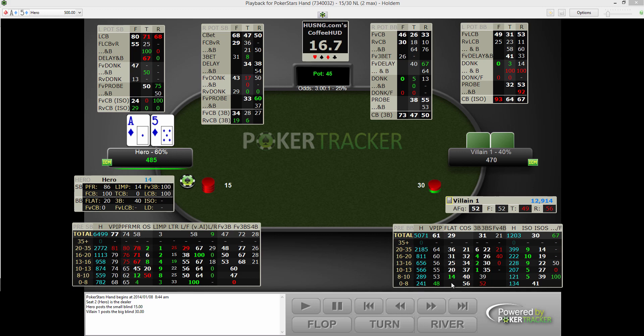This is their 3-bet non-all-in frequency. This is 3-bet shove. This is fold to 4-bet. On the other side, we have the limping section with ISO non-all-in on the left and ISO shove on the right. And then there's a new stat, ISO slash fold — how often they ISO non-all-in and folded to a limp shove. That's a new stat useful for understanding what kind of range your opponent is ISOing non-all-in.